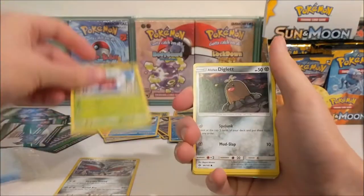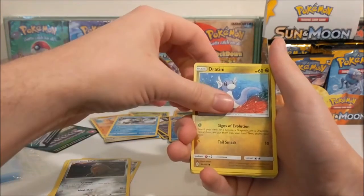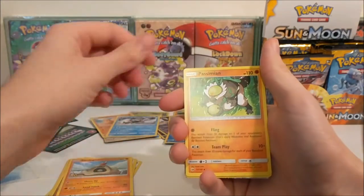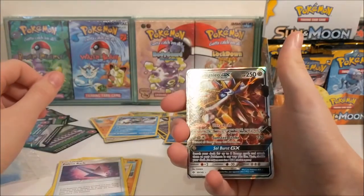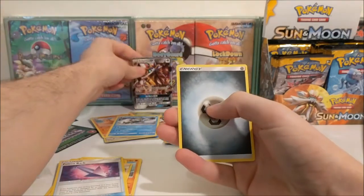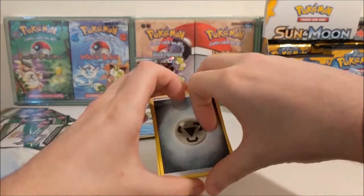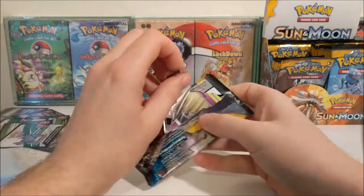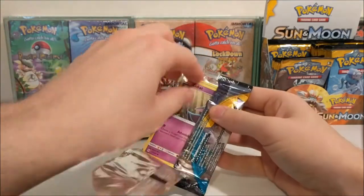Skarmory, Bounsweet, Alolan Diglett, Dratini - I like that artwork too - Sandygast, Golduck Rare Reverse, Passimian, Team Skull Grunt, Bounsweet... oh, a Solgaleo GX and a Steel Energy! So we've got our first proper pull. When I first saw these artworks I wasn't really a fan, but having seen other people open these up the set has started to grow on me.